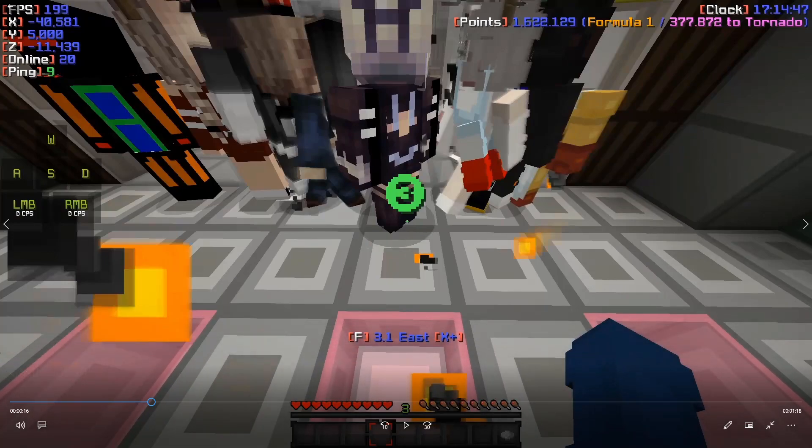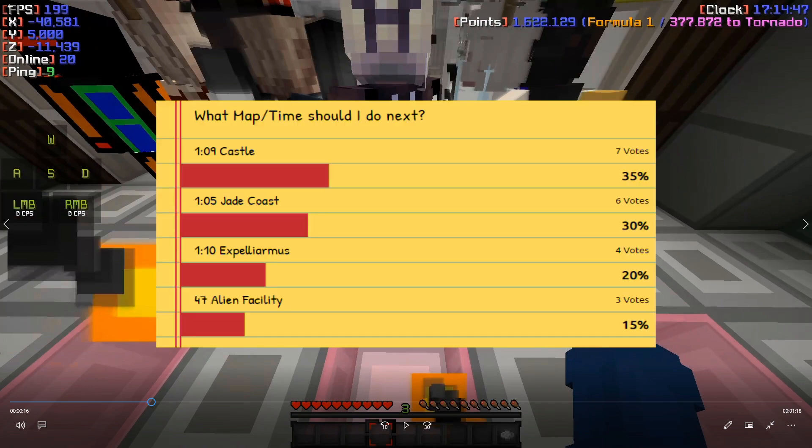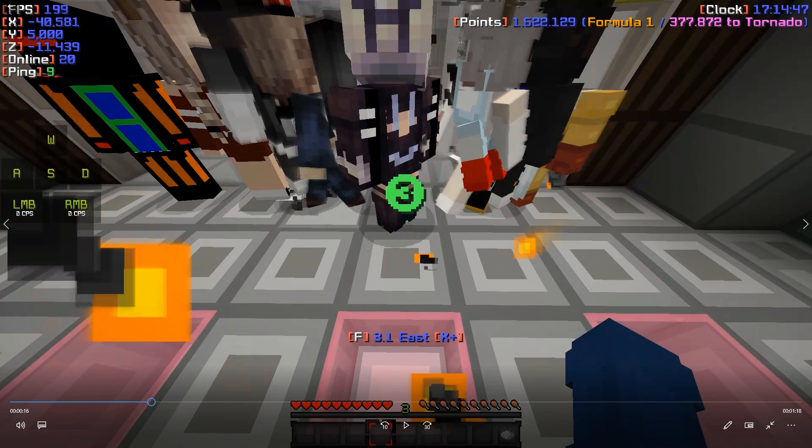Hello and welcome to another video of the explaining series. Today we're gonna look at 1.9 on Castle, as the last voting has shown. Quick note: you can also see this video as a 1.8 explaining, because there are some parts in this video I'll mention later. If you execute parts of this run better, it would have been 1.8. So this is basically an explaining video for both 1.9 and 1.8.